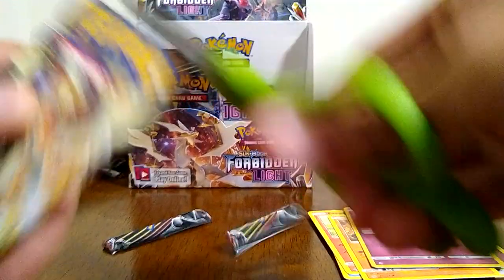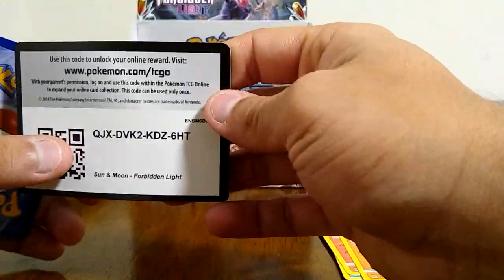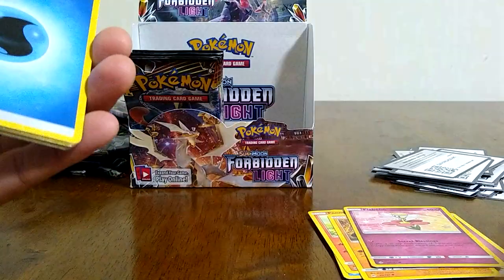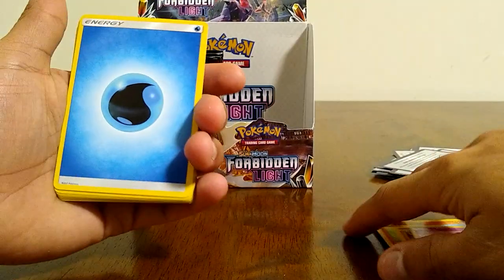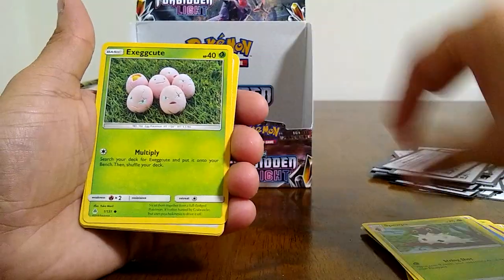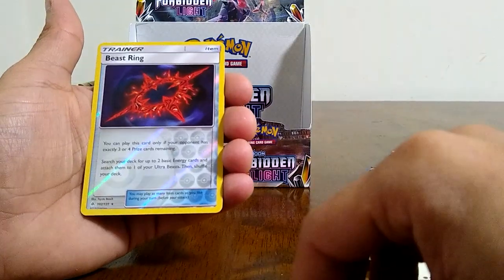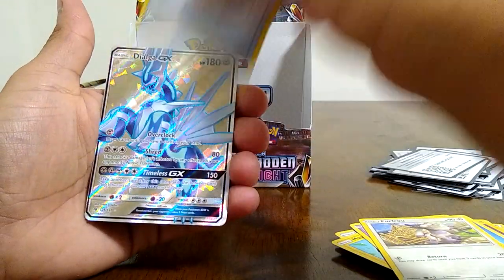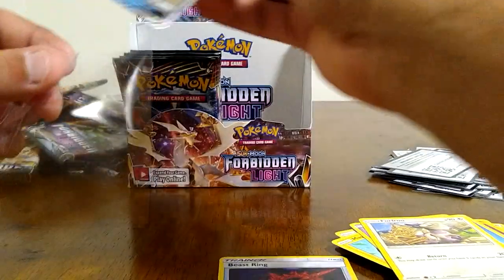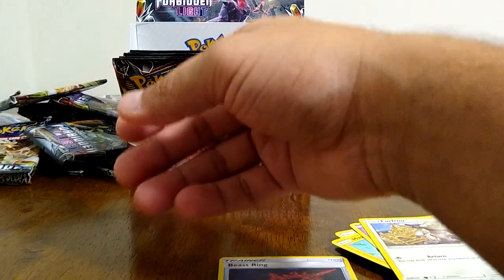I'm pretty sure you're supposed to be pulling more from every booster box — they're guaranteed to pull things. Look at that — a Dialga! So maybe I spoke too soon. I know every booster box — I'm not 100% sure on the ratios on them. But I know you're guaranteed more than just one GX. Look at that — another Mysterious Treasure! Oh, look at that — a Beast Ring reverse, and a Dialga full art! So we just pulled a regular GX Dialga and the full art Dialga — that's pretty awesome.